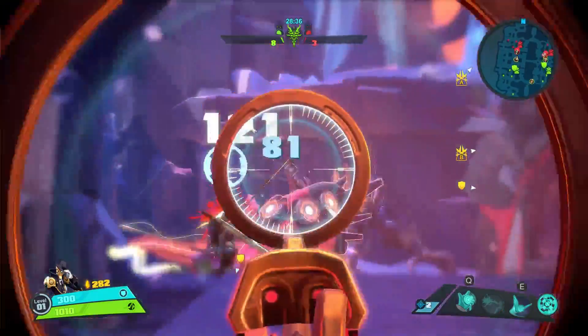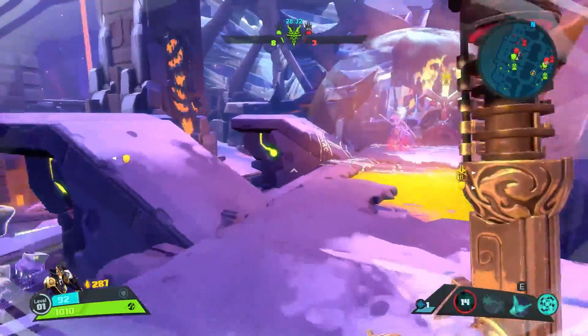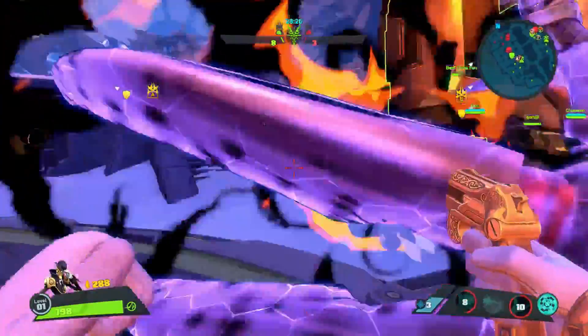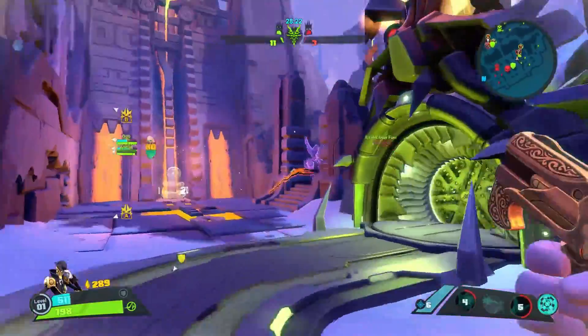Let's go over Marquis's skills. His first skill, Temporal Distortion, creates a large bubble that will slow any enemies who enter it. This bubble will make it easier to land hits on targets who will struggle to get out of it. It can also be used defensively to distance yourself from your enemies.